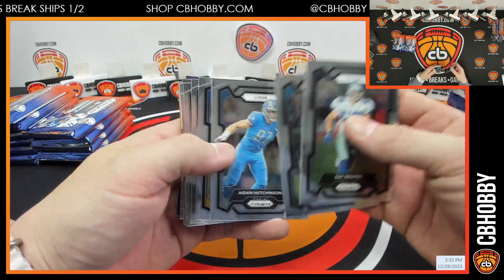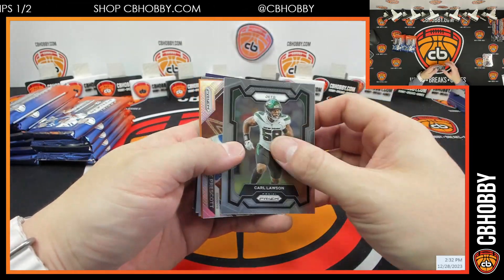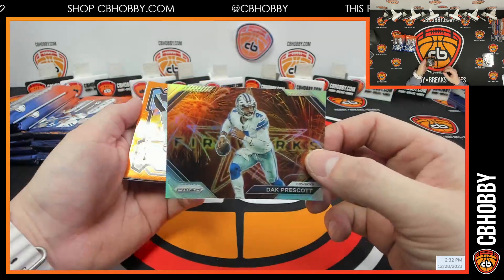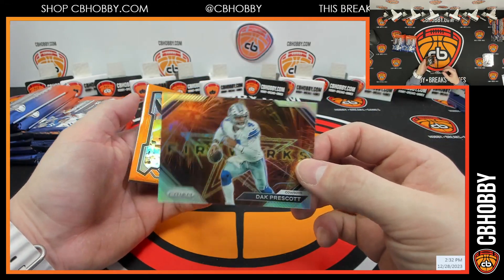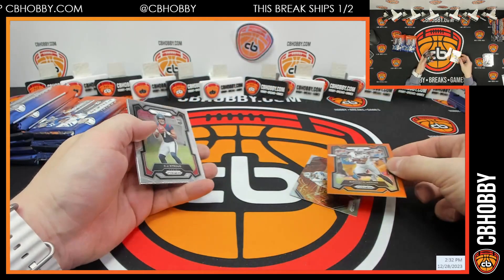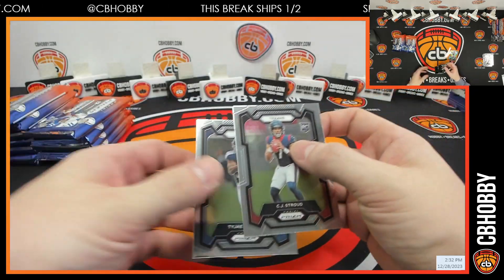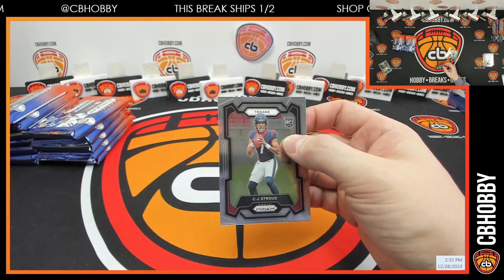Alright guys, here we go — good luck! How do you guys like the design this year? I don't mind it too much. Dak Prescott fireworks silver, Devante Adams for the Raiders orange, out of 249. CJ Stroud base right away, pass — color to the box.